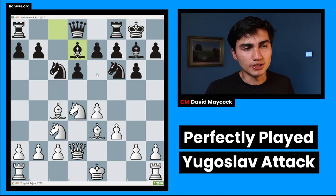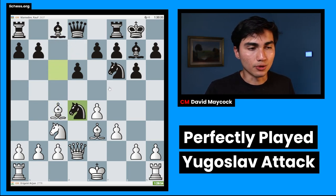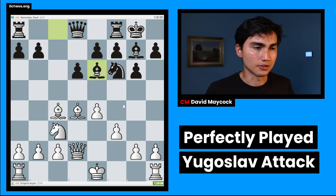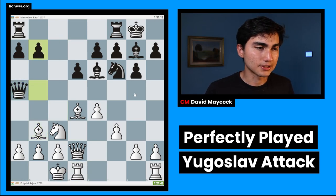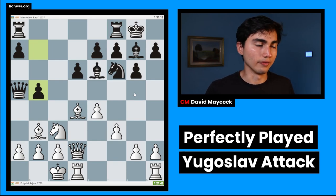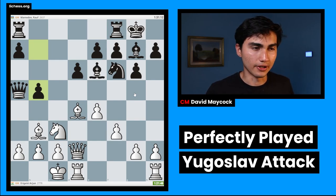In this position, black took on d4. Bd7 was the old line — maybe Rb8, Rc8, the Chinese variation — but Nxd4 is the modern way of approaching this. Bxd4, Bxe6 — you don't want to trade that bishop, that's why Arjun played Bb3 defending the bishop. Black's double pawns are not bad at all. Bb3 was played by Arjun, Qa5, queenside castling, and b5. All of this is theory, and they are blitzing out these moves because they're aware of the theory. They're two players in the elite, and it would be a surprise if they didn't know this position.